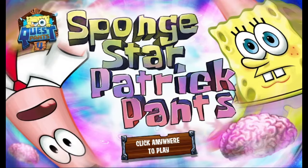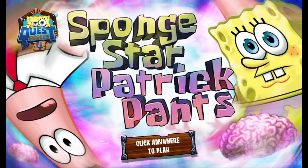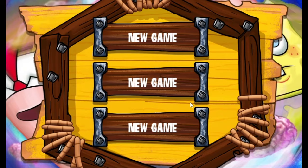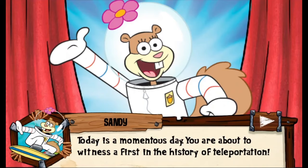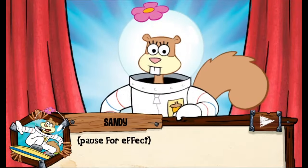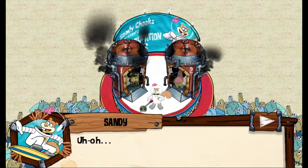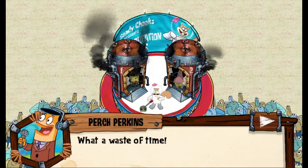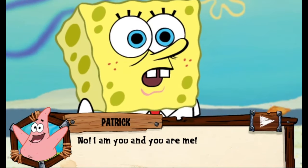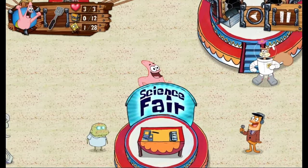The final installment is called Spongestar Patrick Pants. For the first time, we have different menu music. We're at the Bikini Bottom Science Fair and Sandy is showing off an invention. There are three monkeys here — remember that for later. Sandy's invention is a teleporter and she plans to use it to make SpongeBob and Patrick switch places. It doesn't appear to work, which upsets the crowd, but it actually worked in a completely different way — SpongeBob and Patrick have swapped brains. So now you play as SpongeBob in Patrick's body and try to find a way to switch back. I love that they switched things up for the last game to avoid being too repetitive.